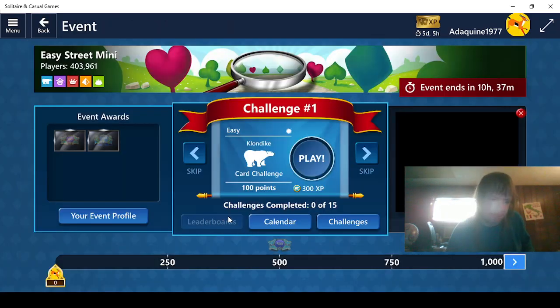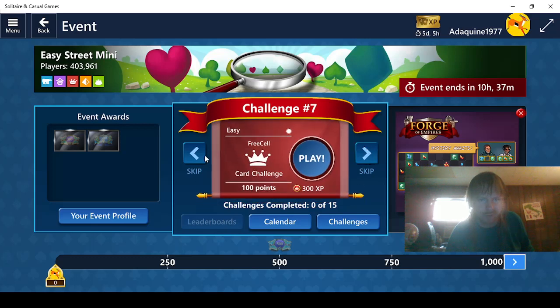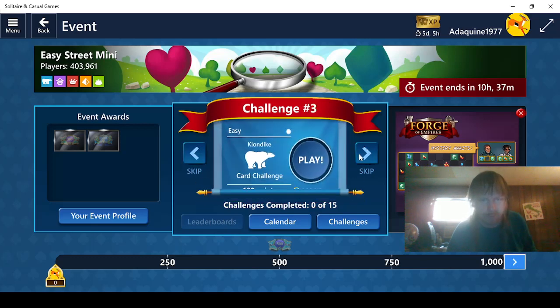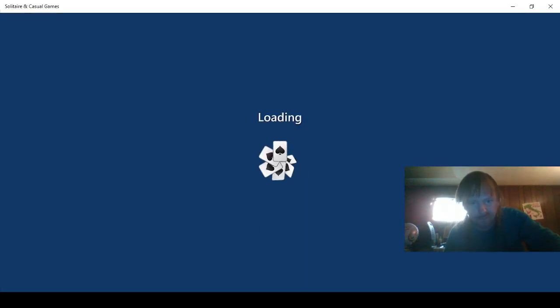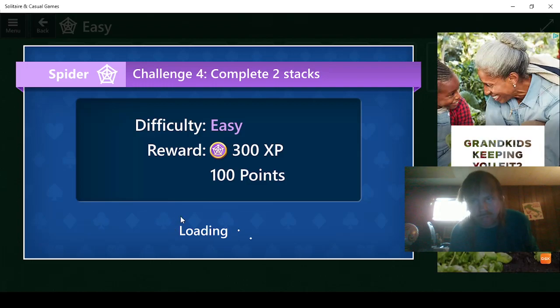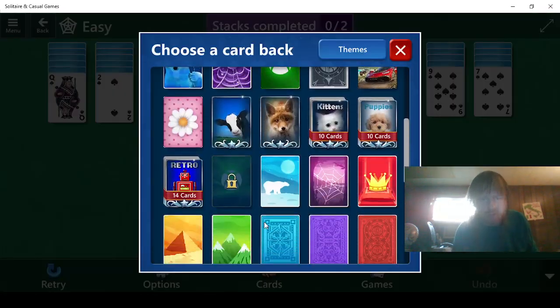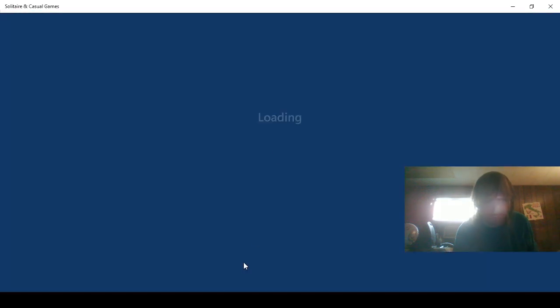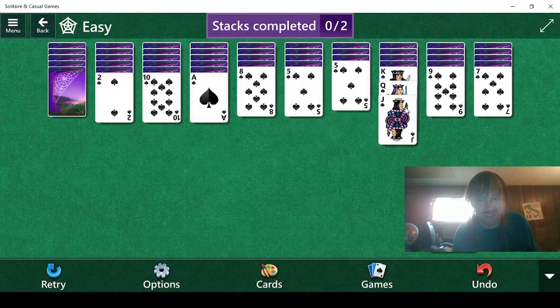We have Easy Street Mini to do here, and I think we all know how this goes. We have 3 of each of these, and we're going to do these purple ones first because they're going to take the longest. Let's go. And we're back. We need to complete 2 stacks.